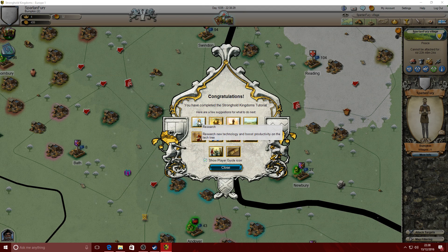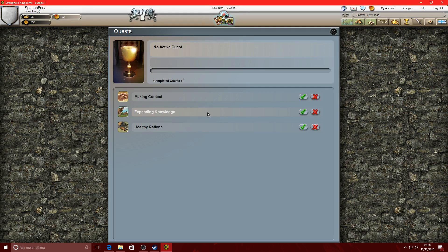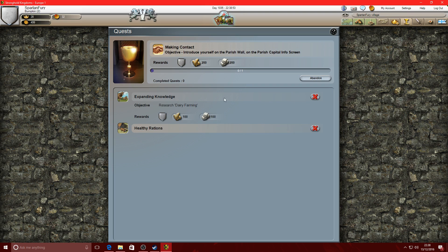Alright - what's all this going on here? Making contact - introduce yourself on a parish wall on the parish capital info screen. Yeah, I'll take it. I'll do one at a time obviously.